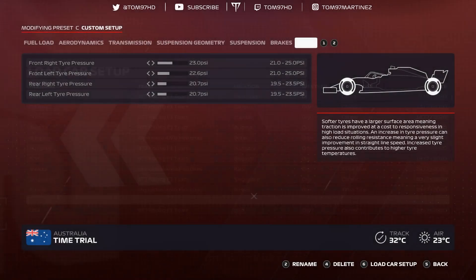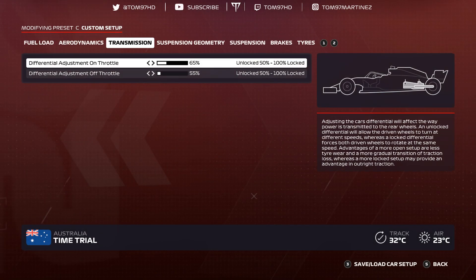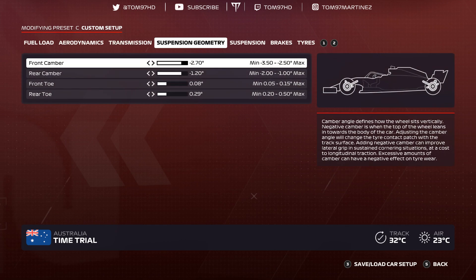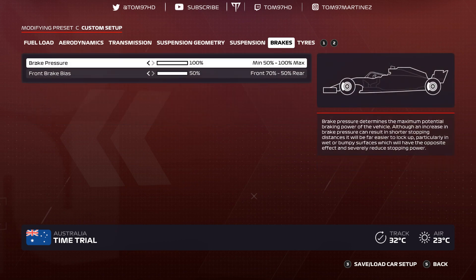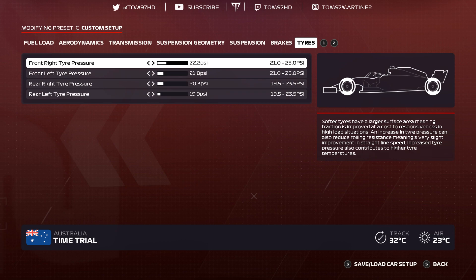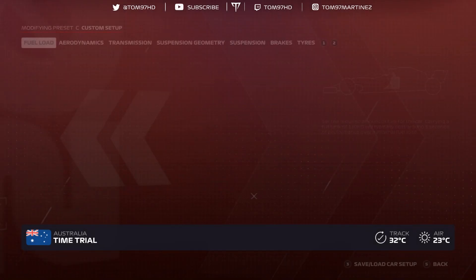Japan — my favorite track. Aerodynamics 2-6, transmission 65-55, suspension geometry negative 2.70 negative 1.20, 0-0-8-0-2-9, suspension 1-4-7-9-1-4, brakes 150. Tire pressures 22.2, 21.8, 20.3, 19.9.